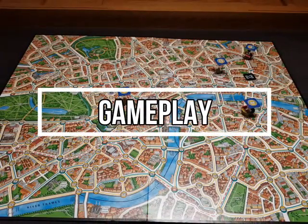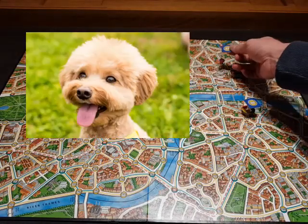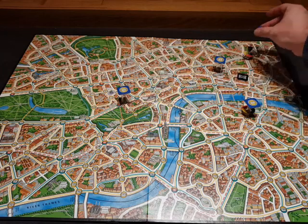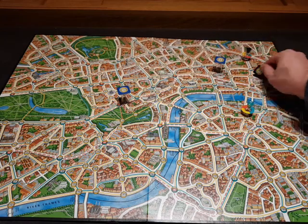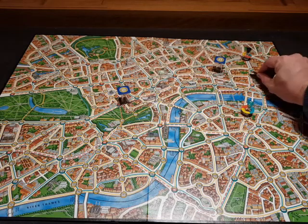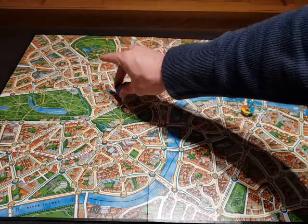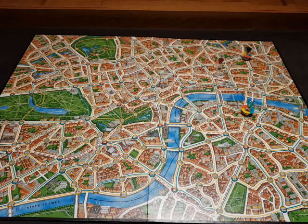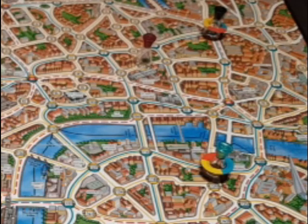Alright guys, here we go - we're all set up. Let me show you where everybody is. Here's Detective Gugu, here's Detective Toby, and then we have two robot dummy detectives because there are only three people playing this game. And here's me - I'm Mr. X, I'm at 71, so I start right there. But nobody knows that - only I know that. All the other detectives have randomly selected their starting positions, and then it's my turn to go first.